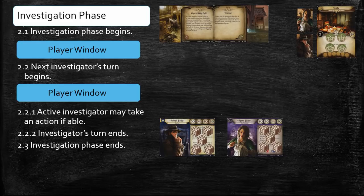Roland Banks and Agnes Baker are playing The Gathering, the first scenario from the core set's Night of the Zealot campaign. The players draw their opening hands, set up the scenario, and begin the game. Since you skipped the Mythos phase during the first round of the game, Roland and Agnes advance to the first step of the Investigation phase, step 2.1. This step simply informs players that the Investigation phase, and in this case the round, has begun. Players can't take actions or play cards during this step. There are no cards in play that trigger at the beginning of the round or Investigation phase, so this step is complete. The beginning of the Investigation phase is followed by the first player window of the phase. Neither Investigator has any free-triggered abilities or cards with the fast keyword, so they skip the player window and advance to the next step, which signals the beginning of the first Investigator's turn.